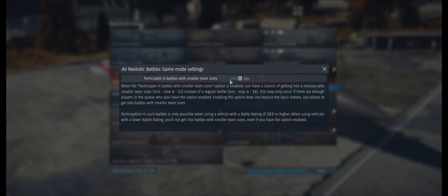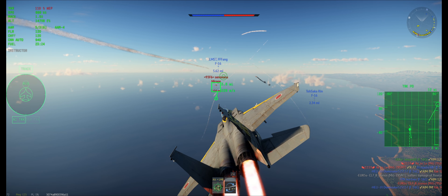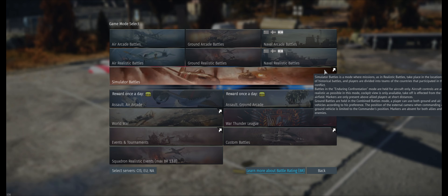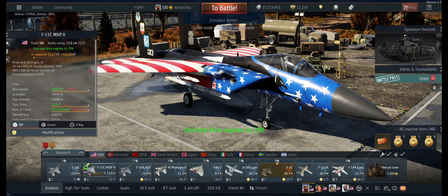Welcome back guys. Gaijin has added a cool feature — if you go to Air Realistic Battles and click this, you can have smaller matches. You have to have this clicked on, but it's off by default, so not a lot of people have it on. You're not going to get a lot of games with 6 or 12 players — I've only gotten two with 12 players and never one with 6. It's a step in the right direction since people have been asking for this.